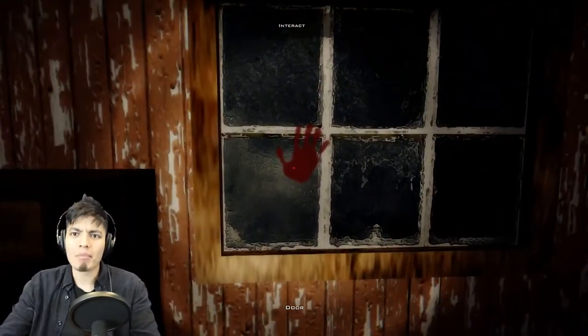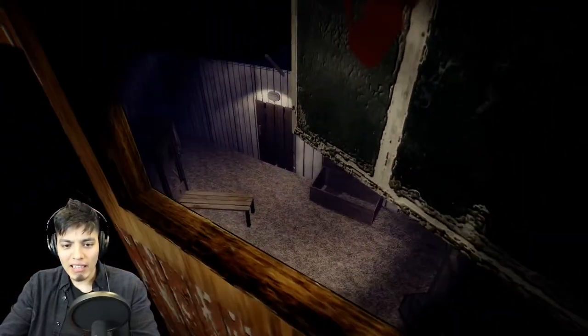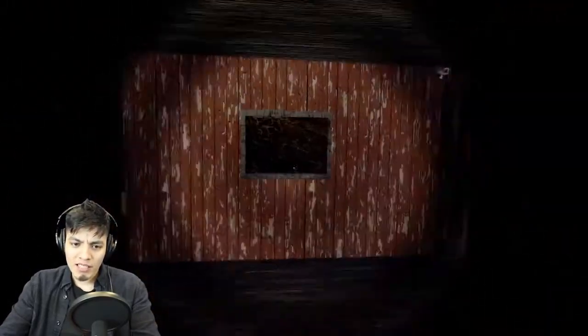F for flashlight. Oh god, there's a bloody handprint on this window here. Oh, we could open the window! Can we jump out? Let me out of here, I'll jump out of here if I can. I guess we can't. Okay, let's go explore the house and see what's new.